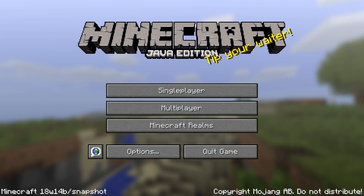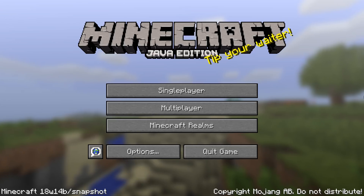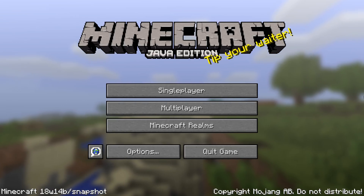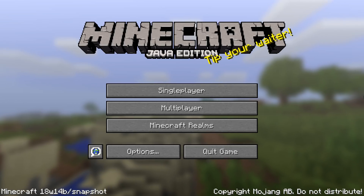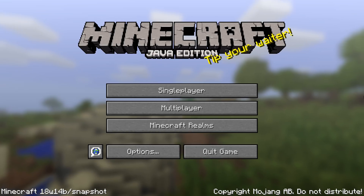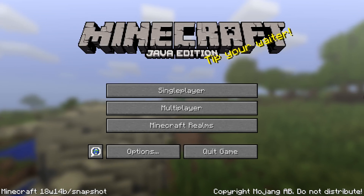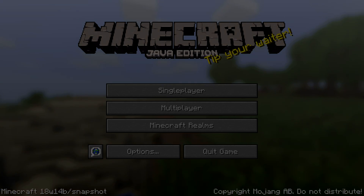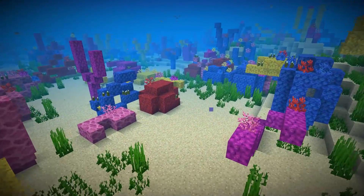Ladies and gentlemen, a new snapshot for Minecraft Java Edition 1.13 has been released. Here is 18w14b. This one has a bunch of crash fixes and updates for the things added in yesterday's snapshot 18w14a, but also a new item and block. My name is slicedlime, I'm here to guide you through the changes in this version. Let's start with that added item and block.